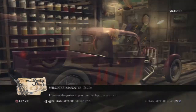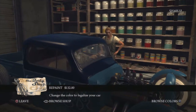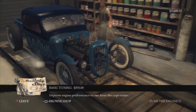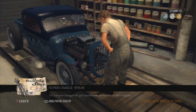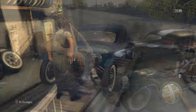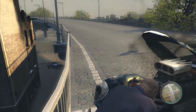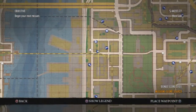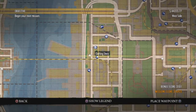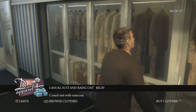At body shops you can do custom paint jobs, change the primary and secondary paint color, supercharge the engines, and on some vehicles you can change the wheels as well. Also, if you crash your car and it stops on you, you can jump out and temporarily fix it so you can get it to a body shop to get it fixed properly.